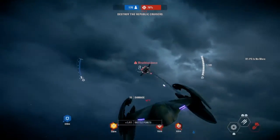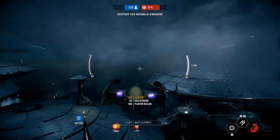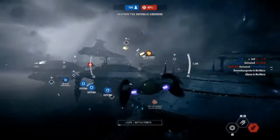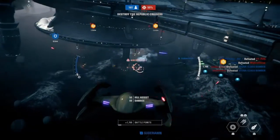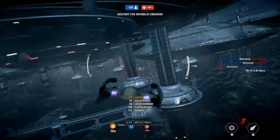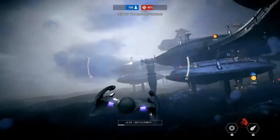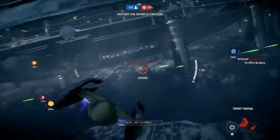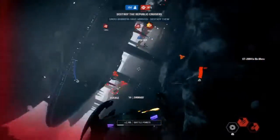Hyena-class bomber attack run successful — dispatch Republic cruisers. Hyena-class bomber attack run initiating. Damage detected.